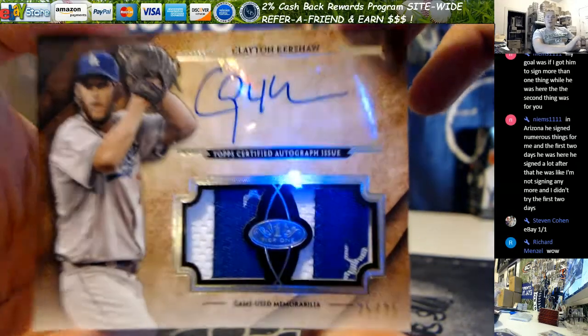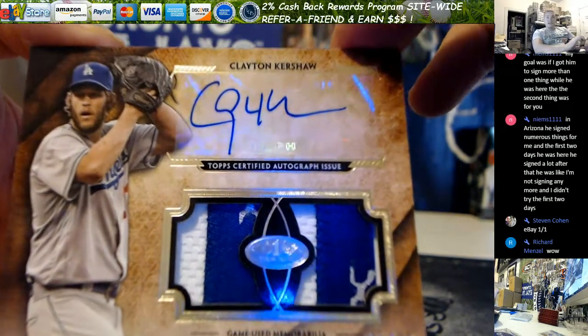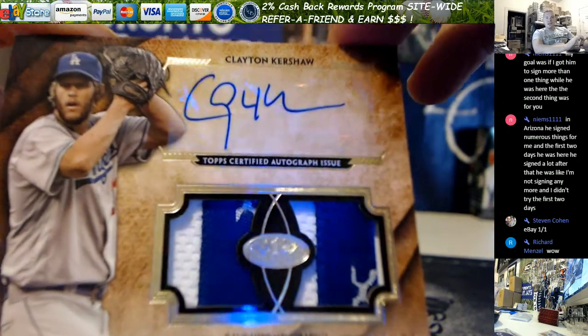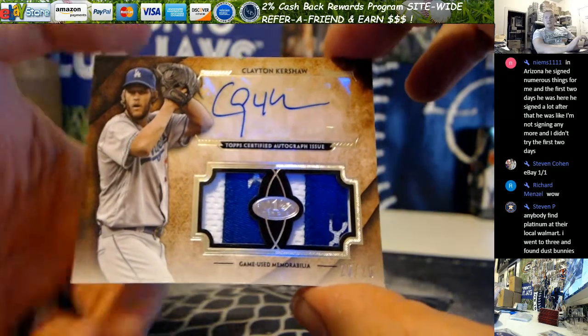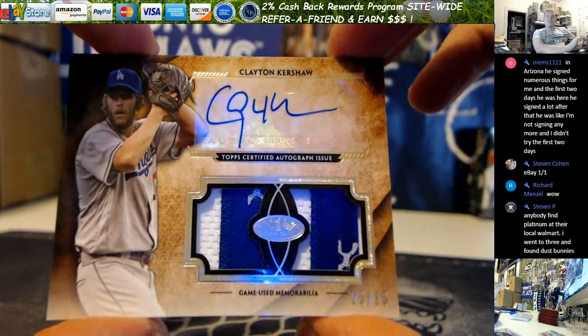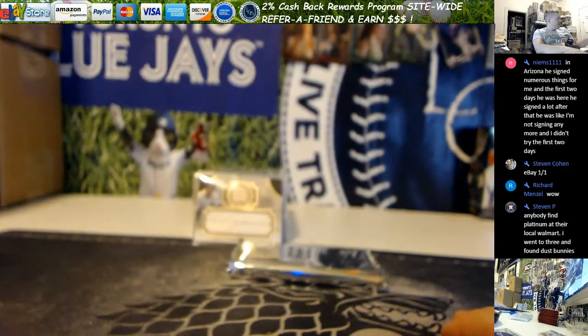25 out of 25 - the autograph is not off the sticker - looks like it is, stops right at the edge. I lied, it is. First thing looked like it wasn't. Damn dude. I heard a lot of people found nothing but dust bunnies on Platinum - I bet I have it up here though. 25 out of 25 on a Kershaw.